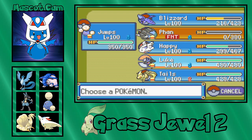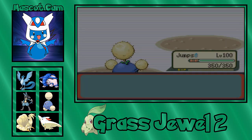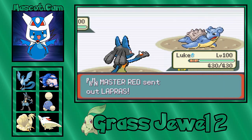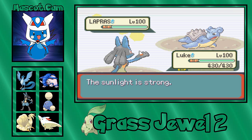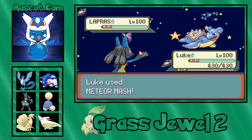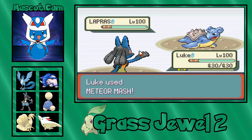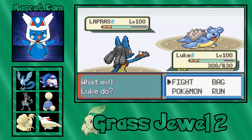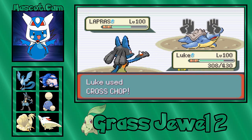Next up is Lapras — the problem is Blizzard is a guaranteed hit in hail. No, Lucario! It probably could've just gone into Ninetales for this. I'm thinking I go for a Meteor Mash because we can easily take a hit. I want the Meteor Mash — we can get the plus one, then go for Cross Chop to get the KO. We got the plus one! As long as it doesn't Blizzard and freeze — Hydro Pump in the sun? Yeah, that's not doing anything to us. Cross Chop on Lapras — Cross Chop on Snorlax at plus one. We got the sweep happening!